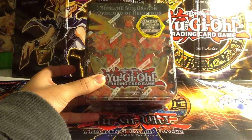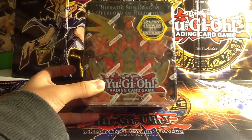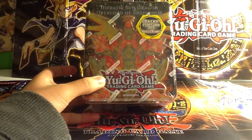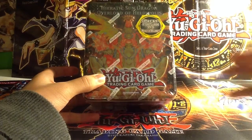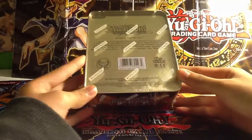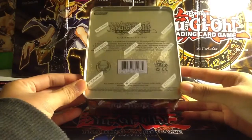What's up, this is Tio Ho Chan, and this time around we'll be opening a Heretic Sun Dragon Overlord of Heliopolis tin. This tin comes with 5 packs, 4 foils, and including Rescue Rabbit. This tin comes with 2 Order of Chaos, 1 Photon Shockwave, and 2 Galactic Overlords.